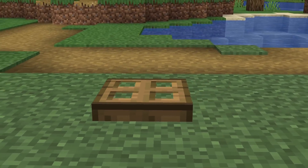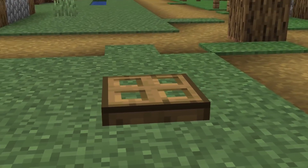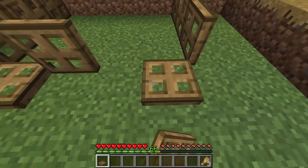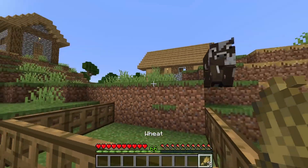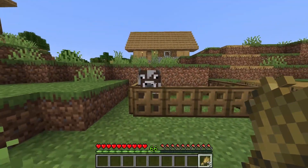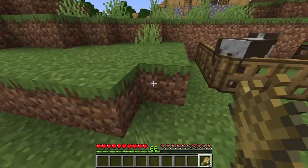Number 23. Trap doors are super useful and have even more potential benefits. If you place them facing inwards as walls, you can make an animal pen that mobs can hop into, but for some reason they can't hop out of. It's a strange and cool feature, and it has no effect on you, so this could be your new pen.